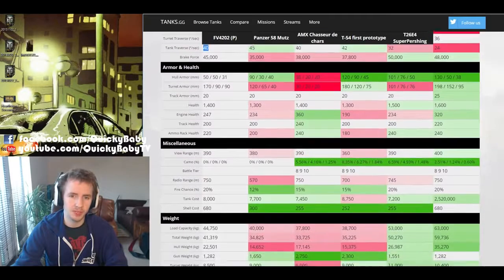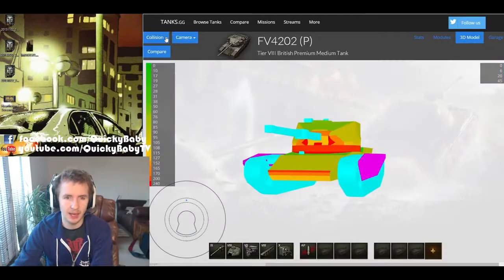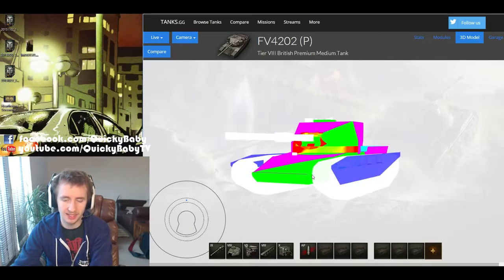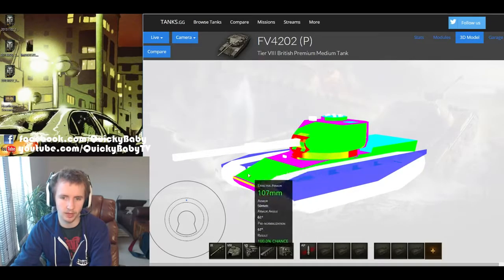The armor on the FV4202P has been heavily nerfed as it moved from tier 10 to tier 8. Frontal hull armor is 50mm, sides 50mm, rear 31mm. The turret armor is 170mm in places, 90mm on the sides and rear. However, using the live model shows that to ricochet shots off the FV4202 hull you need to angle very highly. Until you reach that extreme angle the frontal armor is only 115mm effective, meaning most opponents will pen it, and if the enemy are taller than you, there's pretty much no hope of bouncing off the front plate.